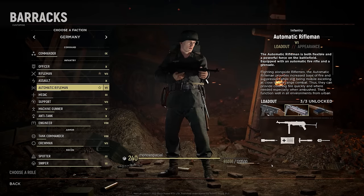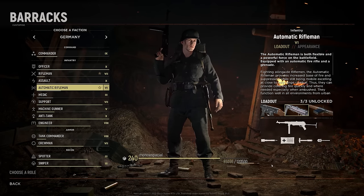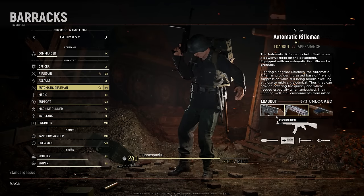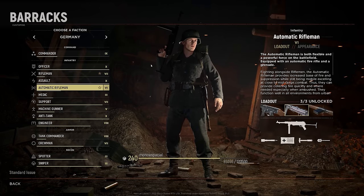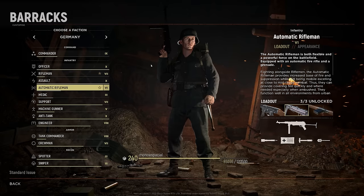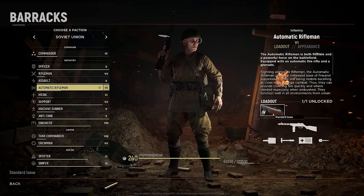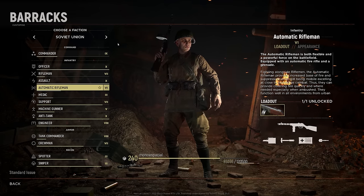It's a decent choice in some maps, but in a lot of maps with long-range engagements — such as Foy, Purple Heart Lane, Hurtgen Forest — getting stuck with a Thompson, BAR, or even an STG-44 is limiting. The STG-44 is very good, but there are situations where I'd rather have something like a G43. On the Russian side, you get the PPSH with the drum mag, which is significantly worse than the PPSH with the stick mag. So Automatic Rifleman — a lot of people think it's a really good class, but it's mediocre.